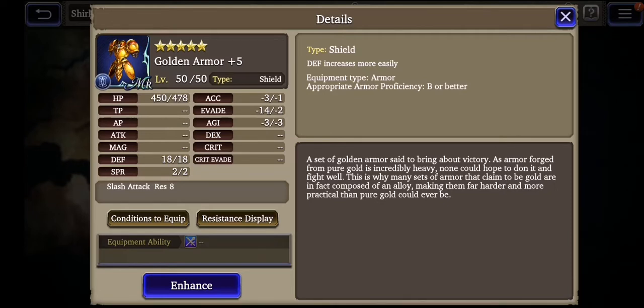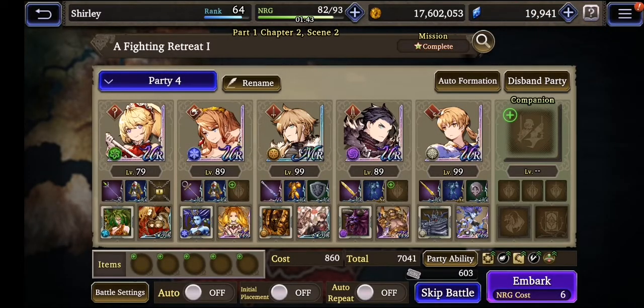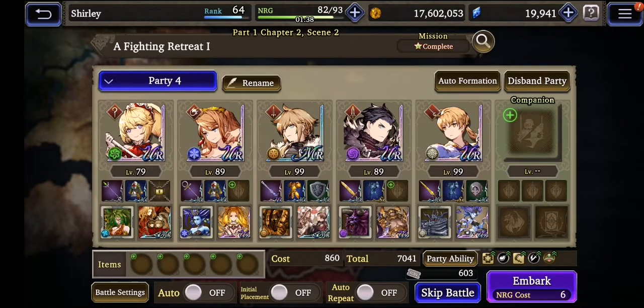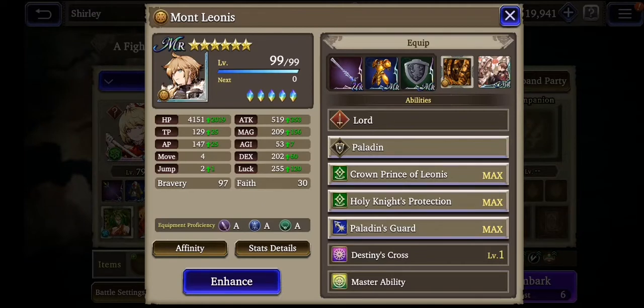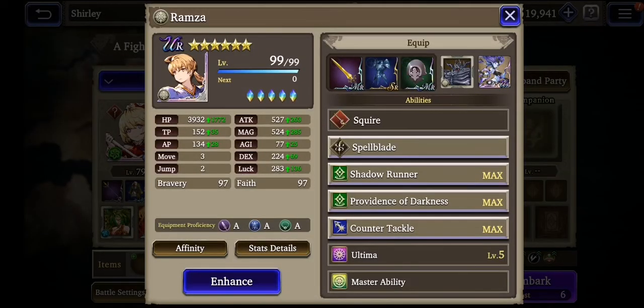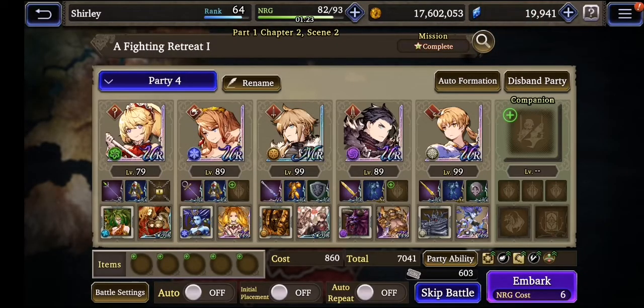Huge HP. It has power and decreases just a little accuracy, evasion and agility. I think this armor should be useful only with Excalibur because this armor decreases your agility. For example, MR shards have low dexterity and that's why their hit rate is not very high.